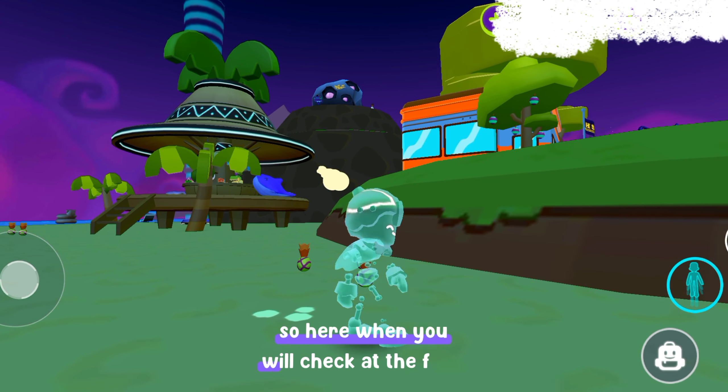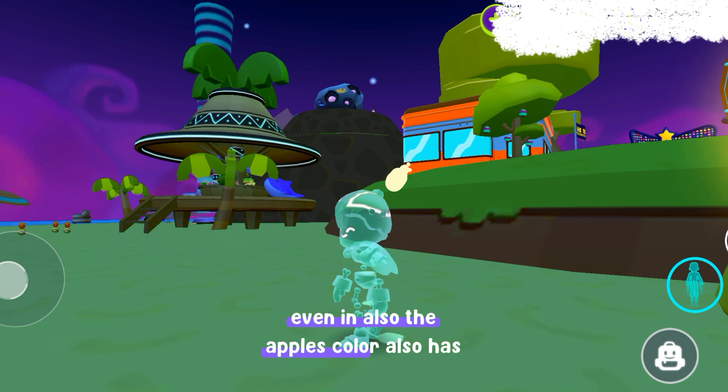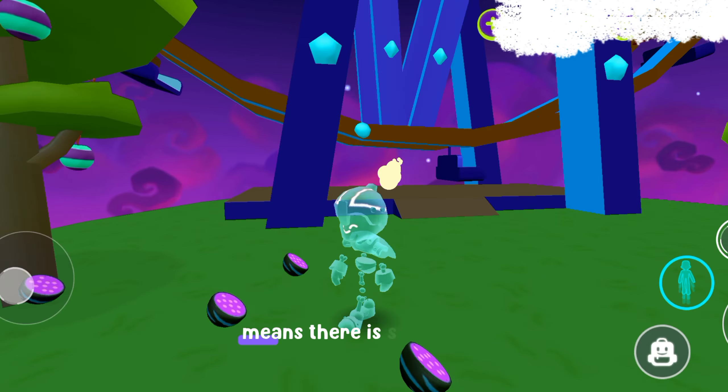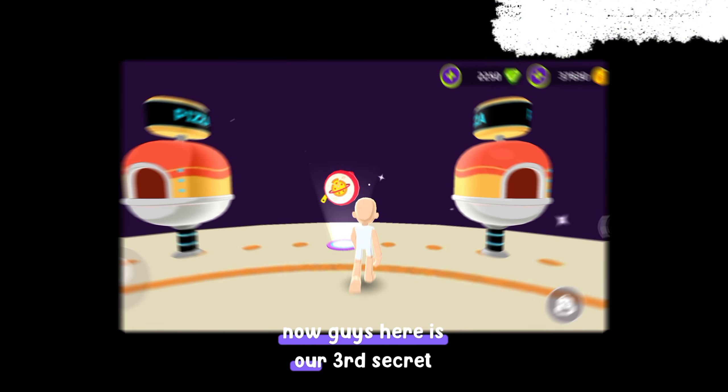When you check the fruit, the fruit color has been changed — even the apple's color has also been changed. This means there is something mysterious happening in our PKXT.